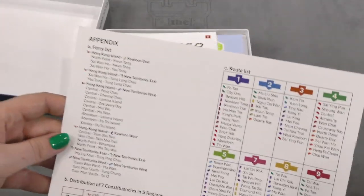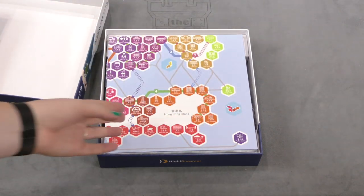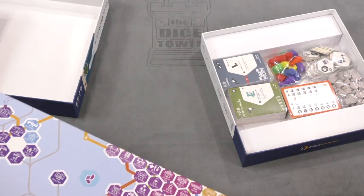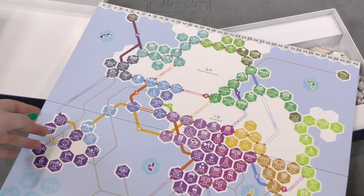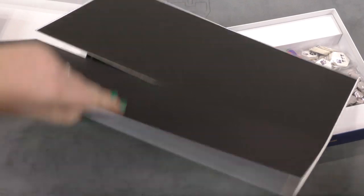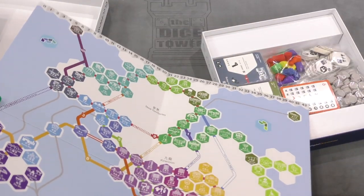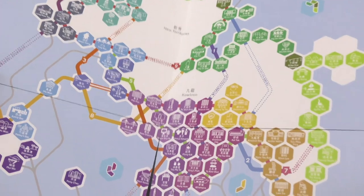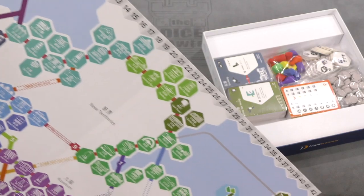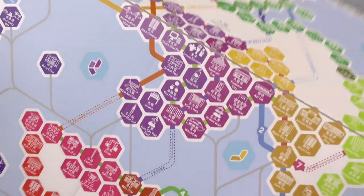The last couple pages of rules have a rule list and an appendix. Anyway, putting that to the side - here we got our board, and it's a pretty big board. Look at all the different colors, it's so pretty! It's only a one-sided board but it's a pretty nice board. At the top you got your scoring track and then the different cities that you're going to be trying to win the elections in.